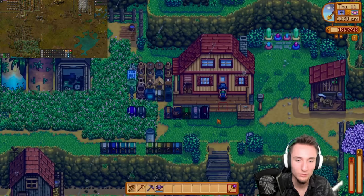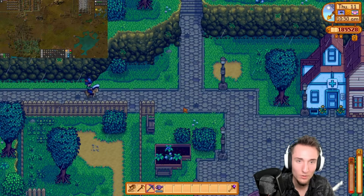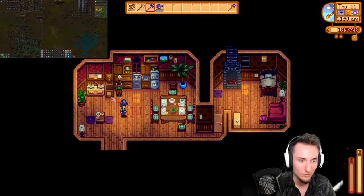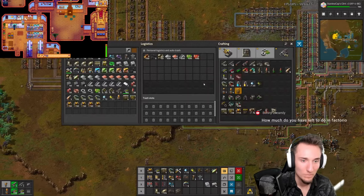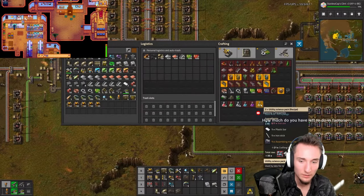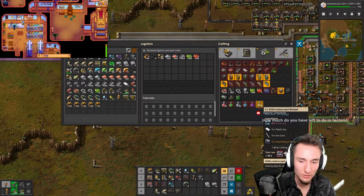Back to Stardew. We need to divorce Emily because we're done with Emily. I think I could finish Journey of the Prairie King and Junimo Cart for some good checks. But anyway, divorce time — very expensive. And I'll go to sleep. So I will need high-tech utility science packs. We need to bus over iron ore, plastic, iron sticks, and assembling machines.